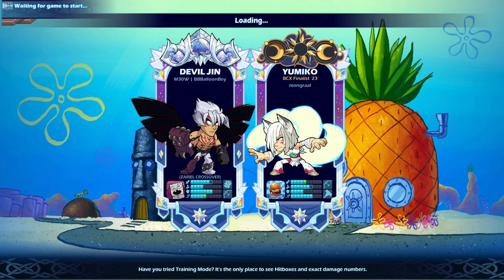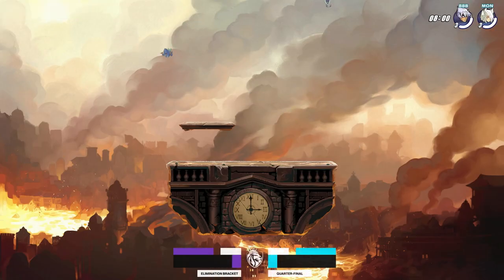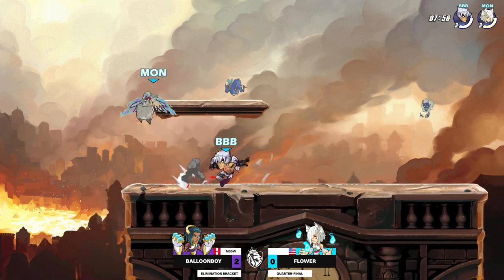Balloon Boy is showing he's very confident he can take this game. He's definitely popping off more on the gauntlet plays than the bow. But Flower is still holding on — he has that BCX finalist title for a reason, he is quite the competitor. I'm sure he'll be able to bring it back. Balloon Boy leads 2-0 in the set; we'll see if Flower can bring it back to one.